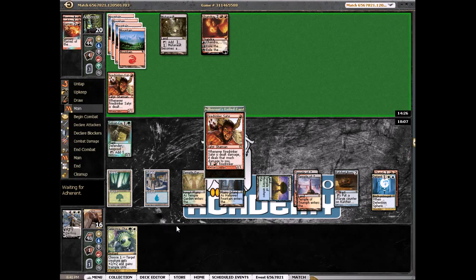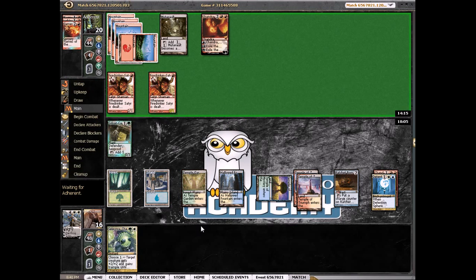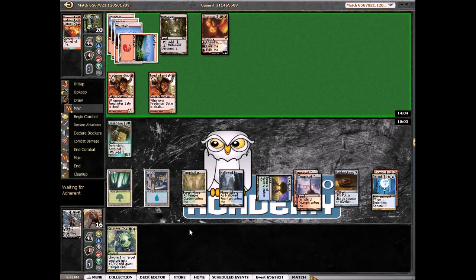Kind of awkward — oh well. She can draw a Revelation, which should put us in good shape. Archangel of Thune would be nice. Another Elspeth. I think we had almost all our spells in our opening hand and haven't drawn any since. I'm going to tick this up to three in a couple turns — I'll make a knight token to try to block his Satyr when he attacks.